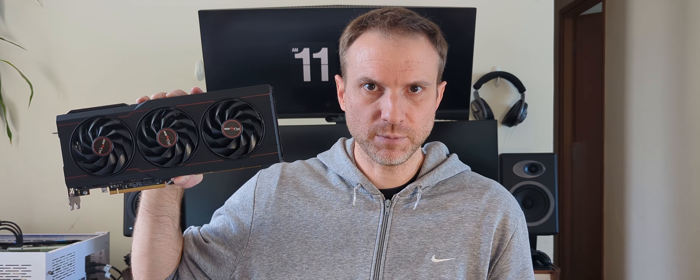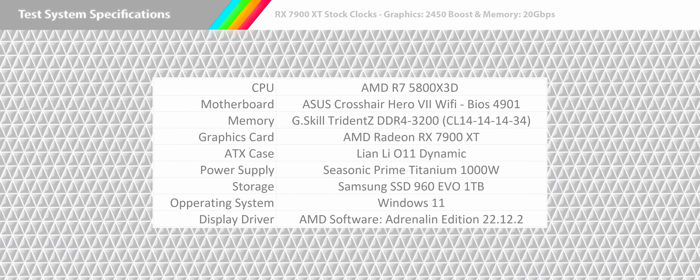The AMD RX 7900 XT is being tested on an AMD R7 5800X 3D system running G.Skill Trident Z DDR4 3200 memory at low latencies on Windows 11, using the latest AMD Adrenaline Edition drivers. Now let's see some rays be traced.